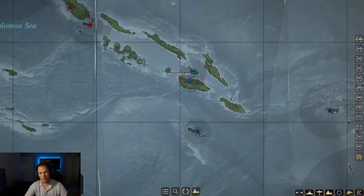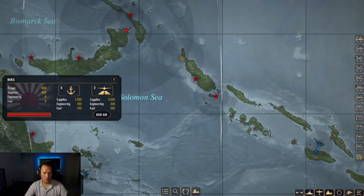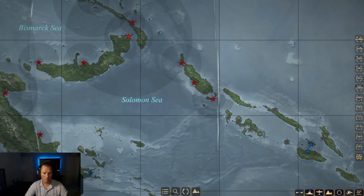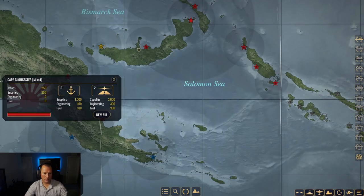I'm almost thinking we should just absolutely demolish Guadalcanal and send everything we have. What do we got? 750 troops, tier 2 port, rank 1 airfield. Let's find out where all our troops are - 10,000 troops, 20,000 supplies. Rabaul, now we're talking! I'm thinking we send everything, all 10,000 troops with 20,000 supplies, heading for Guadalcanal. We also have 4,000 troops and supplies here - we could do a two-pronged assault, send 2,000 troops and 2,000 supplies down to Milan Bay.